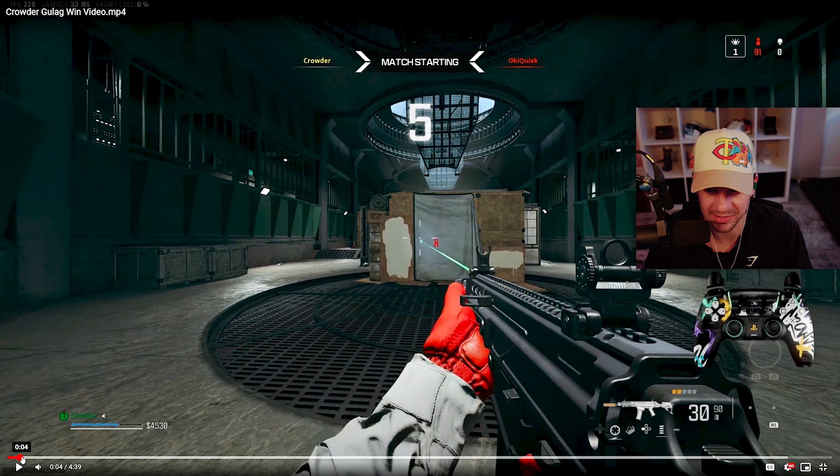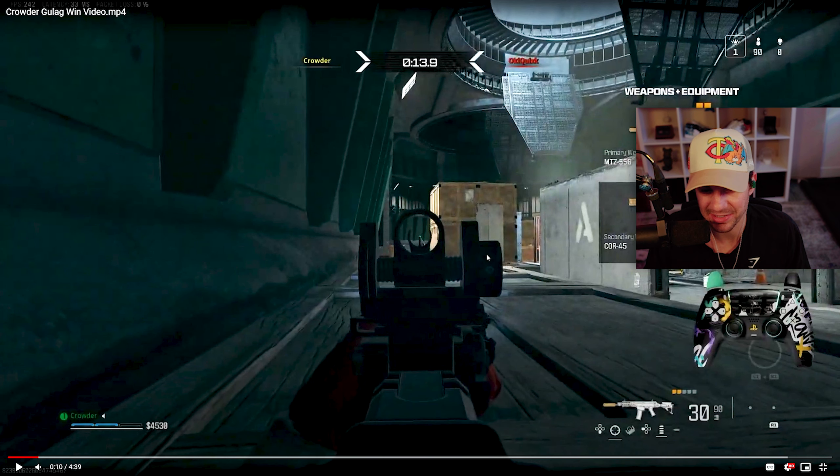Backing up to this first gulag, you can see the variation with the double boxes and the single box. Every time you get this gulag, no matter what weapon you have, you should almost always go to the double box and head glitch it. Once you get to that double box, you have the entire left side of the map cut off, so if he challenges you he's probably going to come from the open in front.